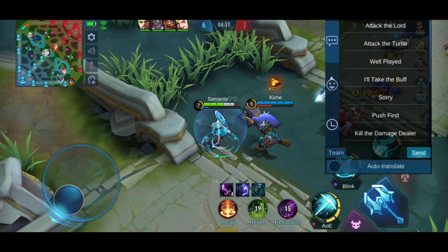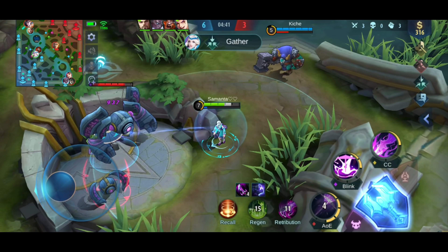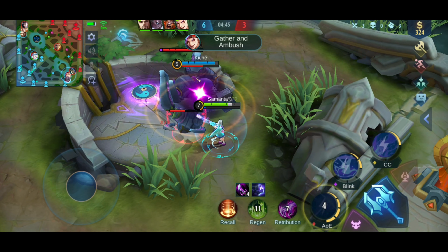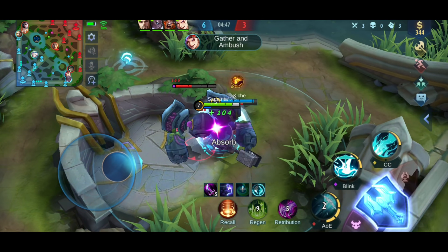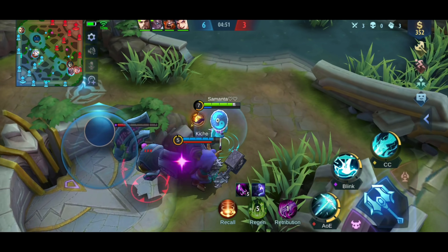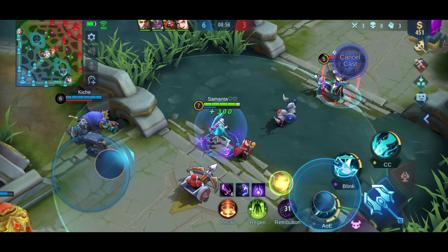When it comes to Kagura's passive, when you hit an enemy, she will gain a shield. Also, there is a 0.5-second interval when you get the shield. The shield lasts for 4.5 seconds, and that's how long the cooldown is. So that means you can still maintain a shield as long as you refresh it every 4.5 seconds.